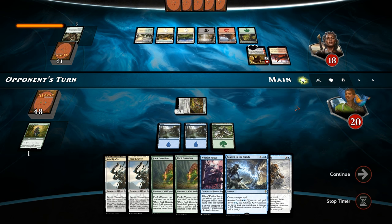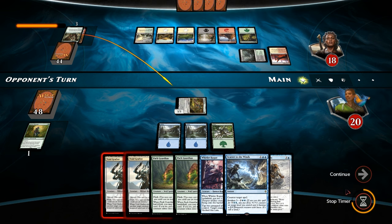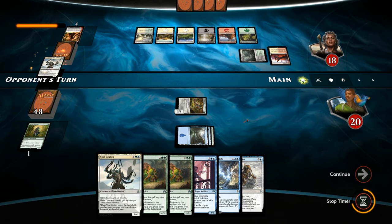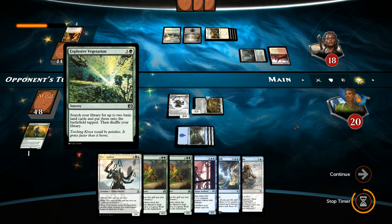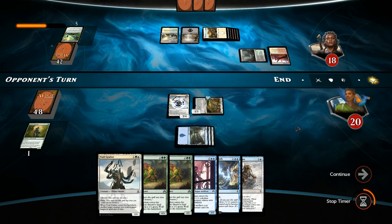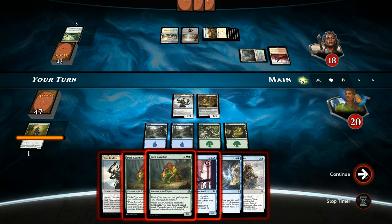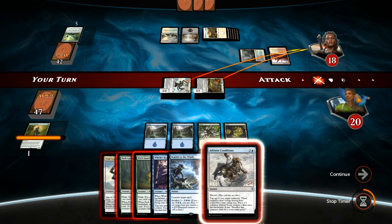We have Void Grafter to protect the Redeemer, but we're probably going to need to use Scatter to the Winds here. Hissing Quagmire. Arlinn is going to try and kill our Vile Redeemer, but I think we'll protect it with our Void Grafter. Opponent could have a sweeper here — instead they cast another Explosive Vegetation, so they've got lots of mana. Hopefully no large Eldrazi. Land is nice, so we can get in for 5 and then keep up Pack Guardian and Counterspell.